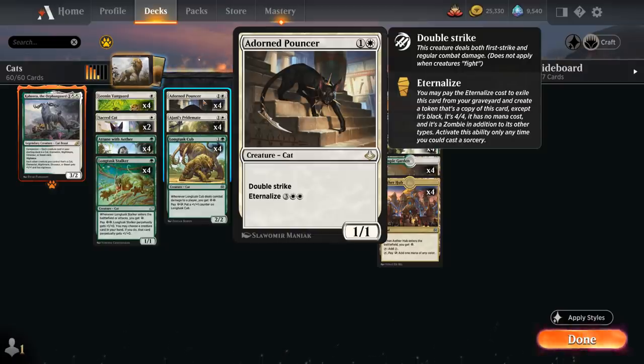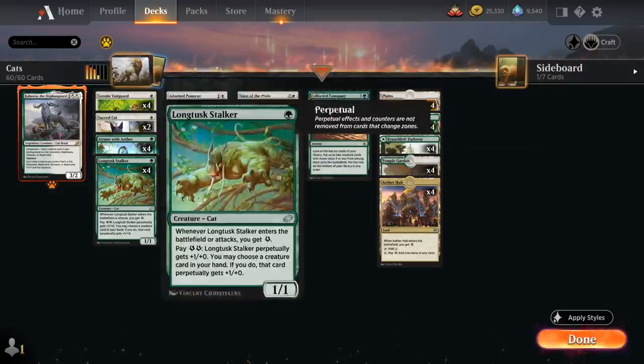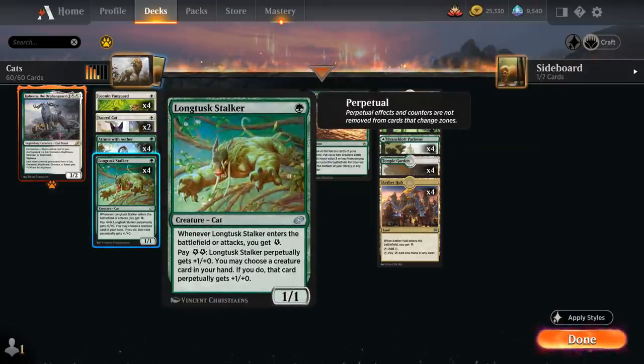We also have a small energy sub-theme with the new one mana Longtusk Stalker, a 1/1 that when it enters the battlefield or attacks generates one energy. We can pay two energy at any point to give the Stalker a perpetual plus one plus zero bonus, and also choose a creature card in hand to give plus one plus zero perpetually. Perpetual means it keeps the bonus even when changing zones.